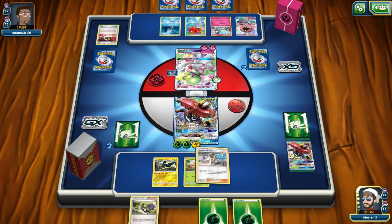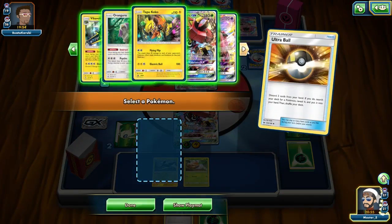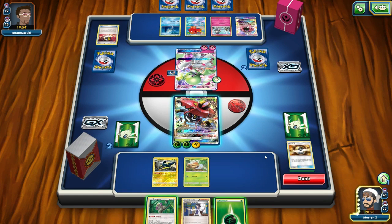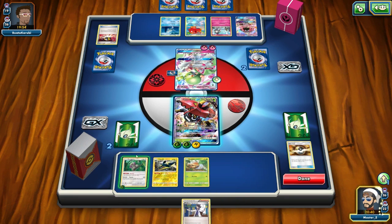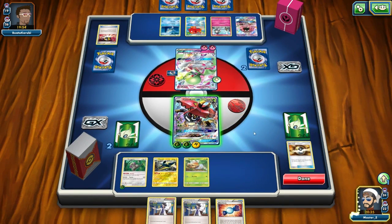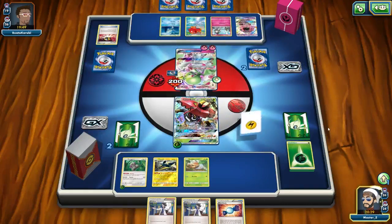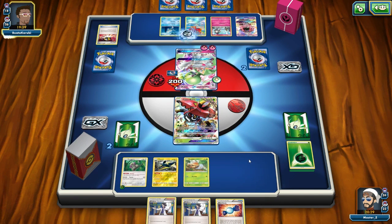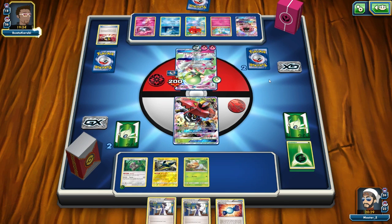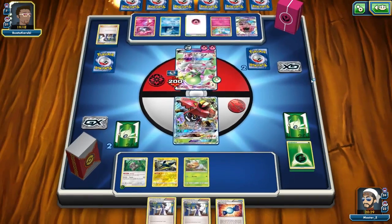I don't have any energy in the deck so I'm going to use Kukui. I get the Ultra Ball so I Ultra Ball for Orangaroo — if I can draw a couple cards maybe I can get the Choice Band, though in hindsight that might have been a misplay. I attach to Orangaroo and use Instruct. If we get a Choice Band we win the game — and we don't get it. I'll have to Nature's Judgment for 180, but if he gets three more energy on Gardevoir we lose. There's the DCE and he'll Abyssal Hand — we've probably lost unfortunately.